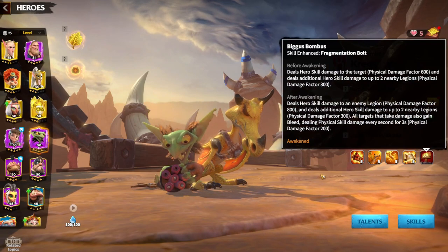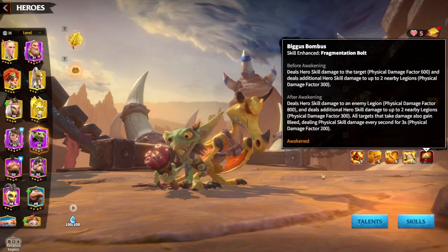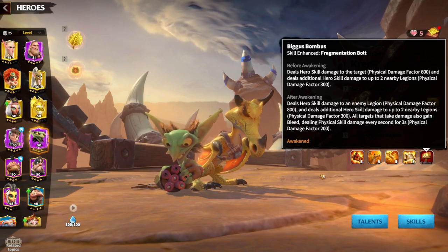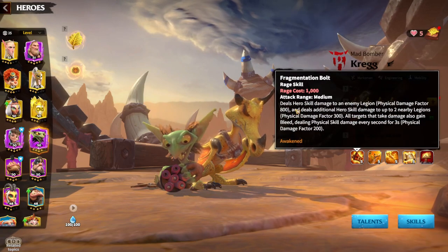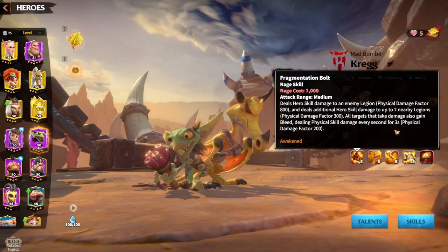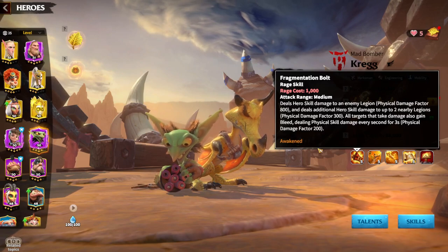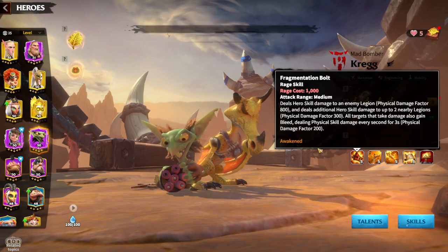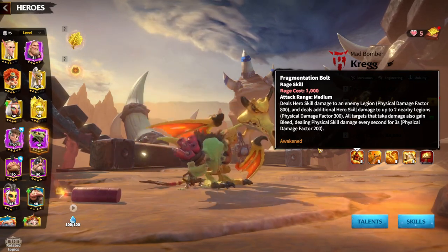Regarding the Awakened skill, it again adds more damage factor to Kreg's skill set and deals damage to two nearby legions — 600 damage factor to the primary target and 300 to two nearby legions, totaling 900. Combined with the first skill's 800 plus 300 to nearby legions plus a bleed lasting three seconds dealing 100 damage factor, in total it will be one of the highest damage factor skills in the game. This is all about Kreg's synergy — since you're dealing skill damage, anything that works with rage accumulation speed will be great for Kreg.